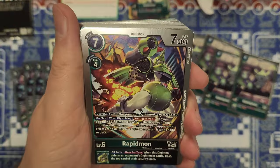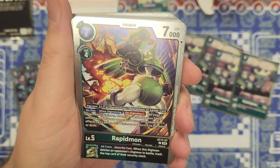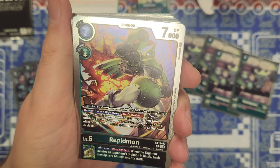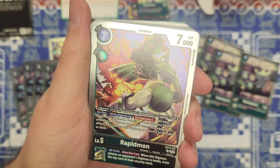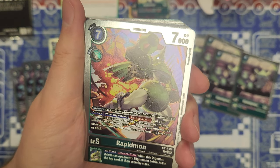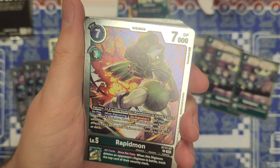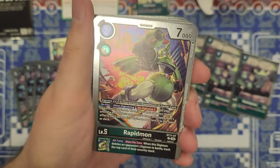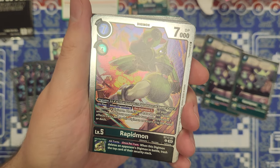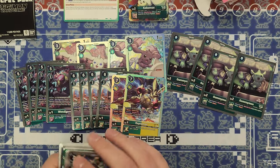We also have a 5-cost Rapidmon — the non-gold one, not the fancy armor version. You can reduce the cost to 3 if you digivolve from a Gargomon or a Rapidmon; 7k DP, 7 cost, digivolve for 4 from anything else. On play or when digivolving, de-digivolve one of your opponent's Digimon, then if you have a green tamer, until the end of their turn your opponent's effects can't delete this Digimon or return it to hand — so it gets a little protection. Inheritable: when this Digimon deletes an opponent's Digimon in battle, trash the top card of their security stack. You can swing into something, delete it, and trash the top. We got four of those.